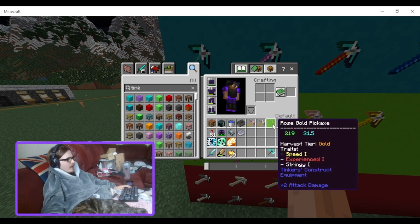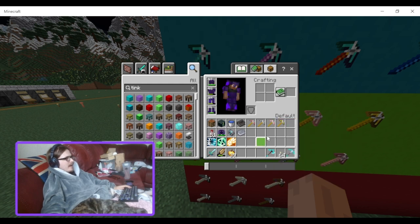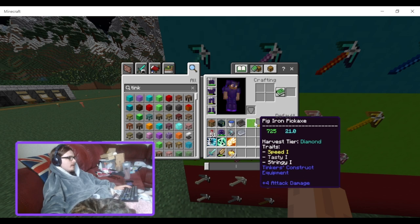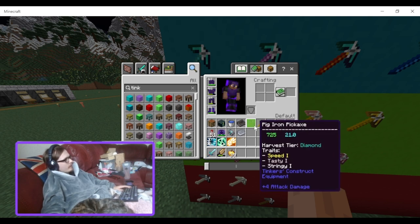Rose gold does have a good bit more speed than iron, and a little bit more than pig iron, but that durability is just awful — you're going to be repairing it a lot and it'll really slow you down. Gold is only a little bit faster but has even less durability. The only reason you might want rose gold is for the experience ability, but I really don't think it's that good compared to iron, which has magnetic.